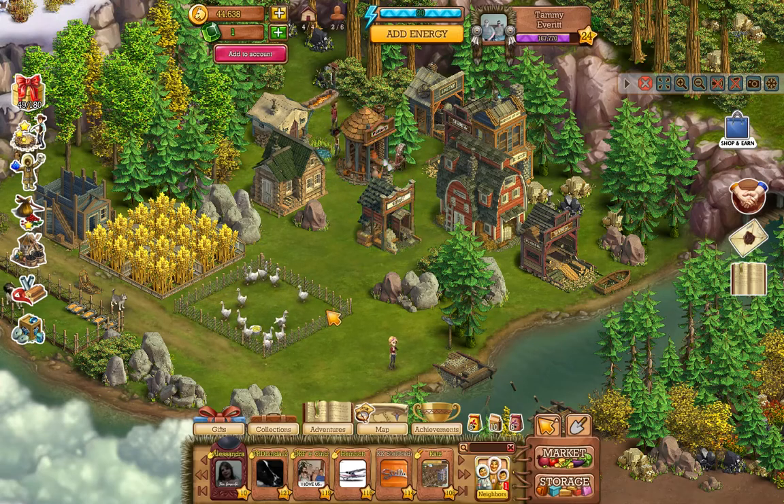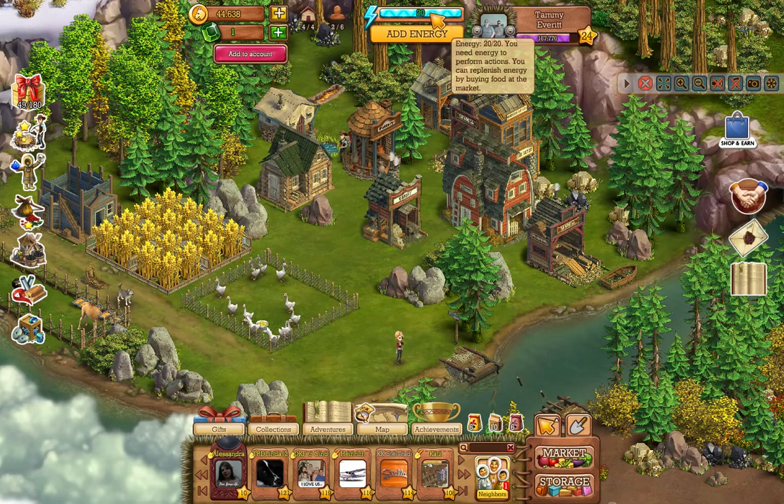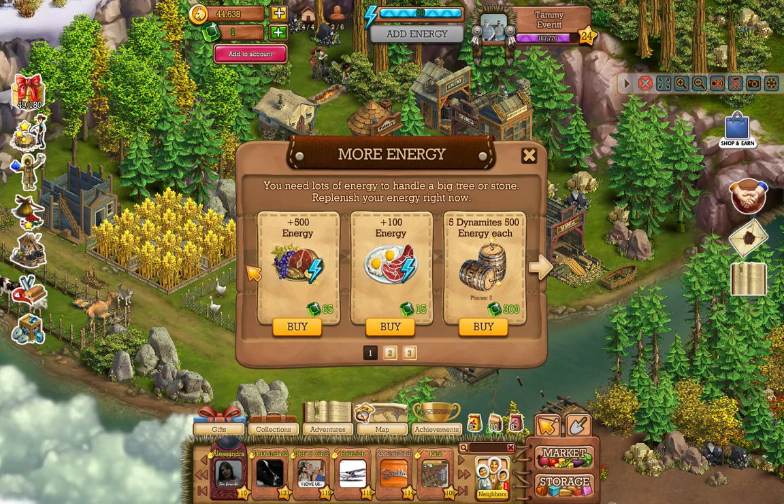At the top of the interface you have your name, your experience, and your level which is shown in the star. Then you have your energy bar which tells you how much energy you have. When you use some of your energy, you can hover over it and it'll let you know how much you have until the next time you get one energy. You can also add energy using your gems to buy more.